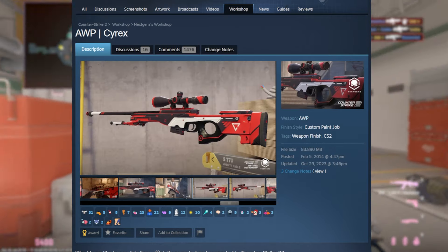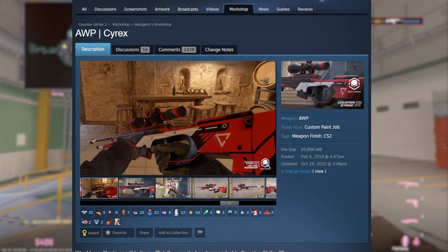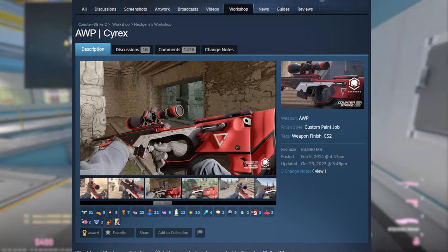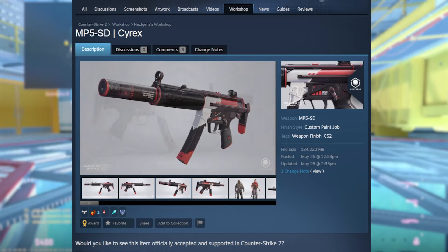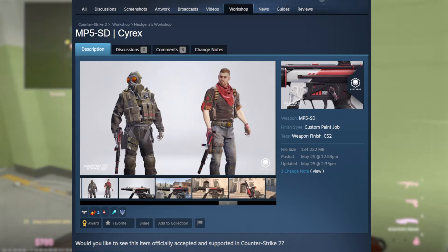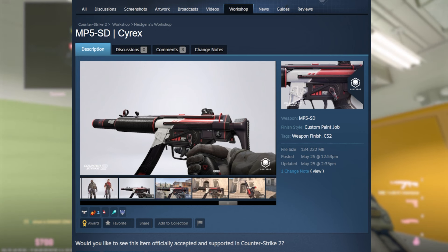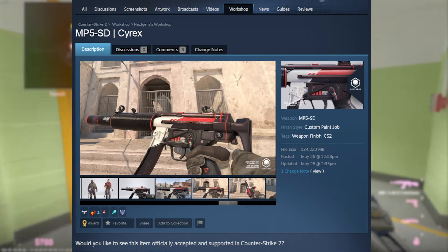Then we have the OP Cyrex, which looks similar to the other Cyrexes but I do think it looks nice. I love the matte finish on the handle, and you can tell a lot of detail went into the skin — the stock looks like carbon fiber. Last but not least, the MP5 Cyrex is definitely the least likely to be added, although it was the most recently uploaded, so the creator really wants a Cyrex skin in the game, and I would not be opposed to that.